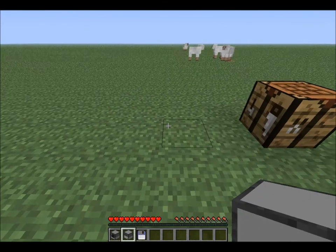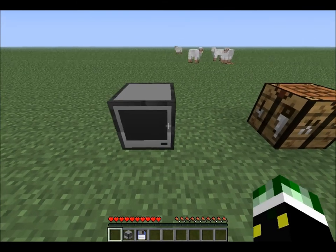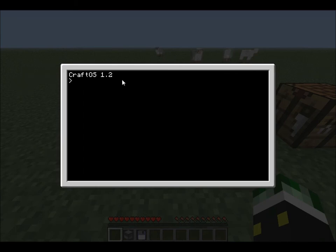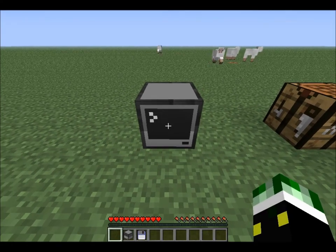Now what you want to do is put the computer down. It's kind of cool — if you turn it on by clicking on it, you get CraftOS 1.2, and you get a blinking terminal.